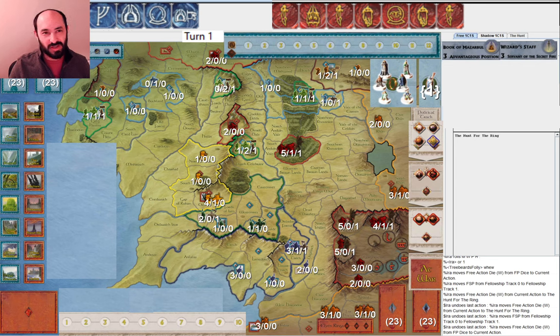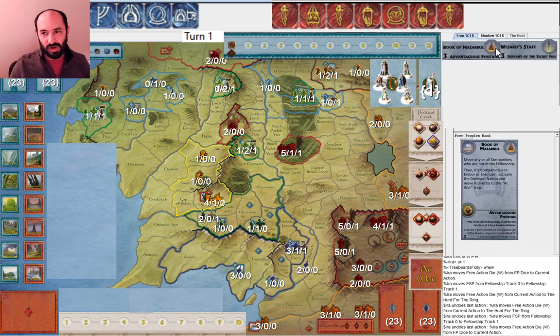In this game, my opponent is Treebeard's Folly, and they are playing Shadow. I am playing Free People. You can see my opening draw — Wizard Staff is great for me, especially with Palantir to play it with.